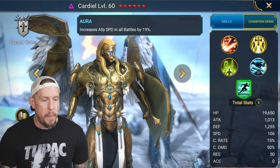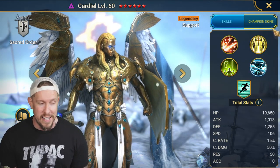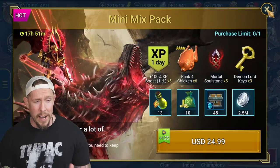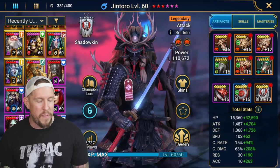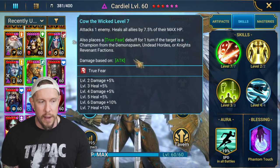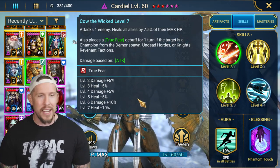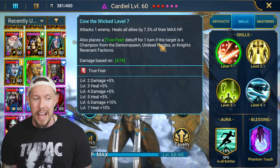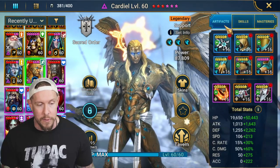So there it is — Cardiel: a great cleanser, ally attacker, Block Debuffs provider, Revive on Death, a little healing, speed aura, and damage mitigation. He's got it all. Now I'll show you how I have him built. The build is definitely end game, but he's a fairly easy champion to use. His only accuracy-requiring ability is the True Fear on his A1, and personally I'm not building him with accuracy just for that.